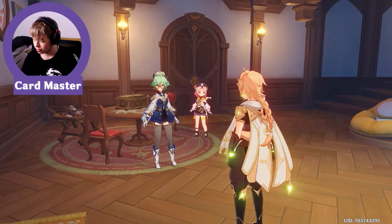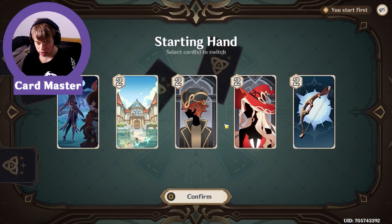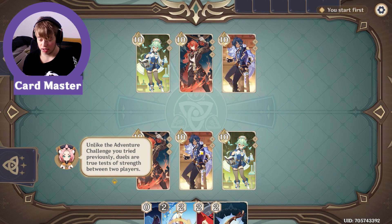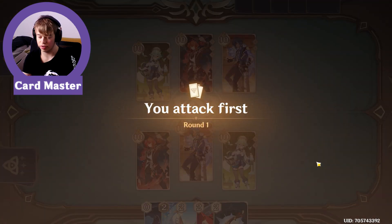I started this yesterday — the quest where you get all the explanation and stuff — and now Sucrose wants a duel. Let's get it done! If you know how this works, go watch somewhere else or play it yourself because I want to explain the rules so you'll get it just by watching. We got the starting screen: select your first character. We're gonna go with Kaeya, then Diluc, then Sucrose — because of elemental reactions and stuff.